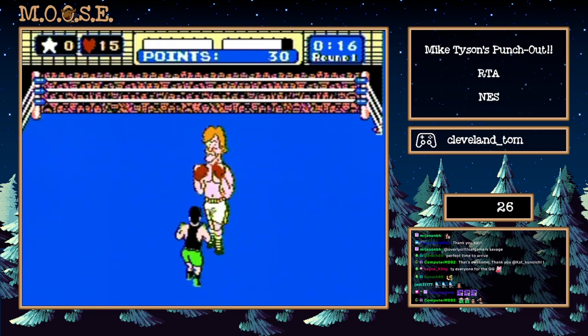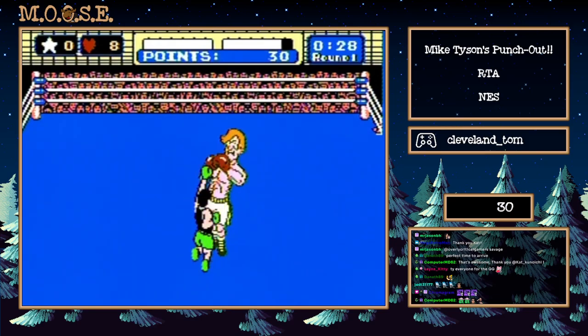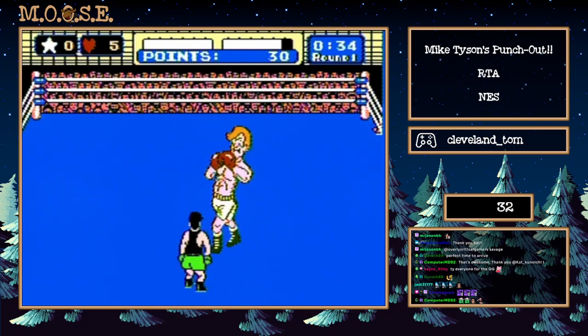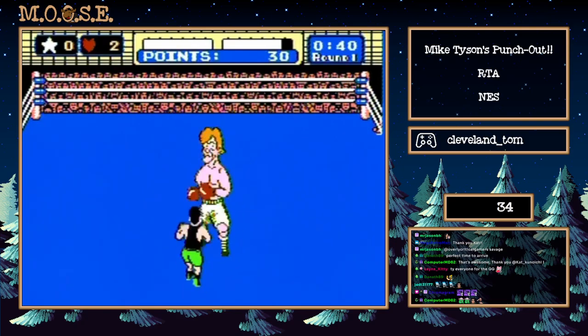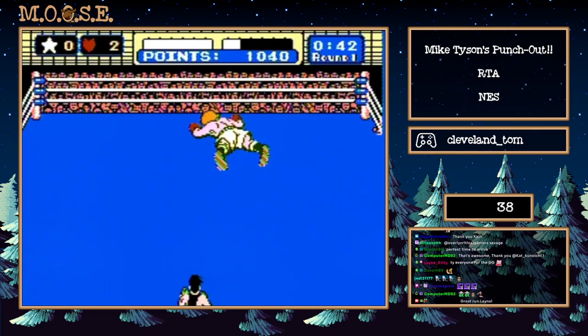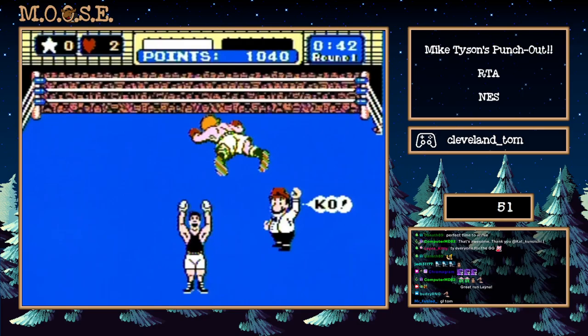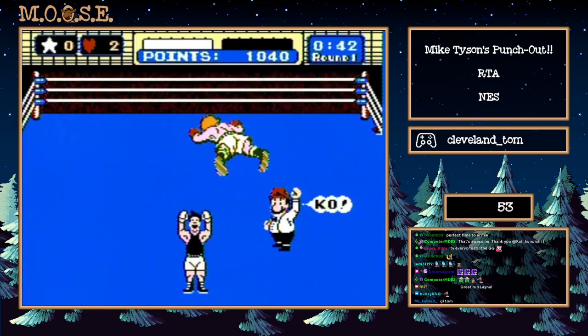This allows you to do some frame-perfect punches. We're going to do a very specific set of inputs: 22 face punches followed by two right gutters followed by two left gutters and he's going to go down. Just like that, we're underway. Our biggest RNG in a lot of these fights is just him getting up or not. You guys probably just witnessed an often-tied world record of 42 seconds on Glass Joe.